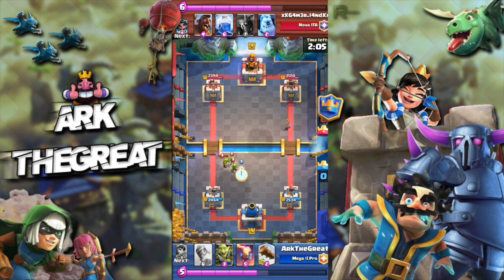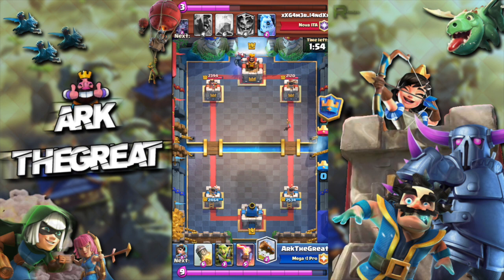Here I tried to juke his Log — this is something you definitely have to try whenever you're facing a deck with Log and not Zap. Unfortunately I wasn't able to completely juke his Log, but it was still better than nothing because I was able to get one hit, and every hit counts with a deck like this. He uses PEKKA, I use my Log to cycle because I had a bit of an awkward hand.